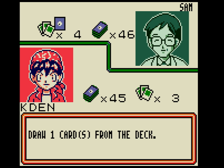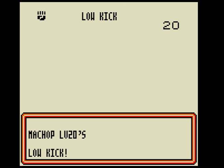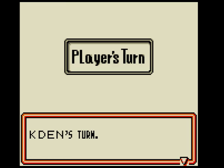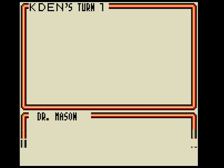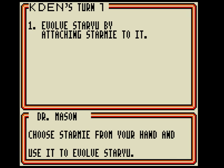Sam's turn. Draw one card from the deck. Caden's turn — draw one card from the deck. Freaking Booyah! Now you've finally drawn a Starmie card. Choose Starmie from your hand and use it to evolve Staryu.